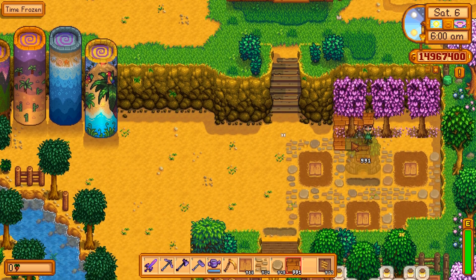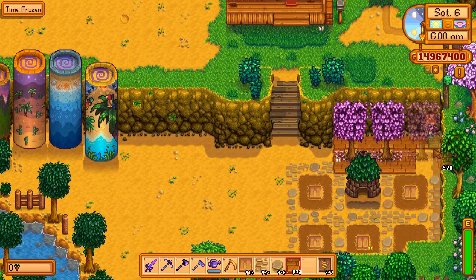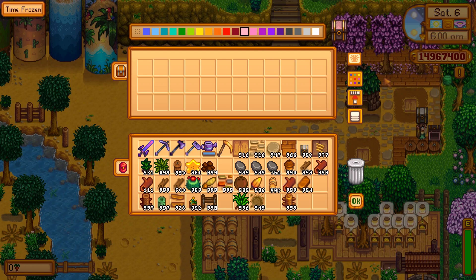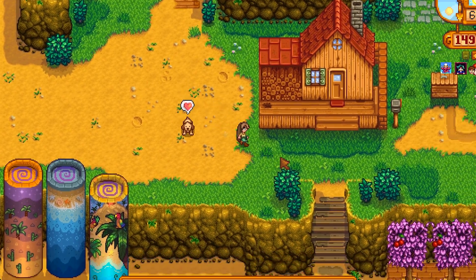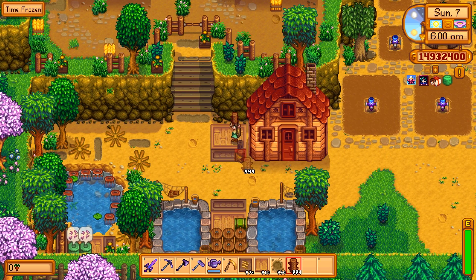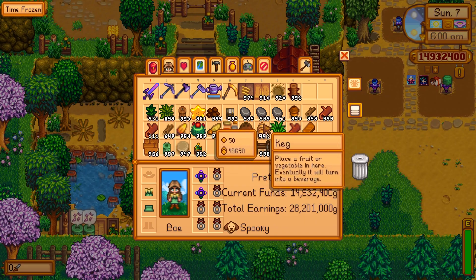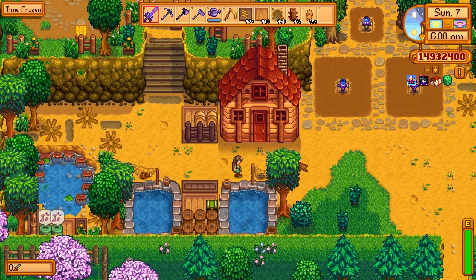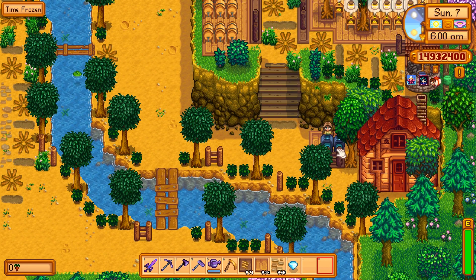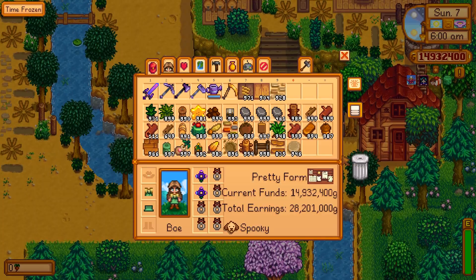And here is our orchard. Most of the time I use cherry or apricot saplings because of their squared shape. After taking a little break and coming back, I started with placing a shed. Most of the time I try to build max three sheds, otherwise it will look more like a village than a farm. This one is dedicated to wine, so I also like to show that on the outside. And let's also do one for crystallariums — not only is it pretty, it's also useful since you get to see if the machines are done from the outside.